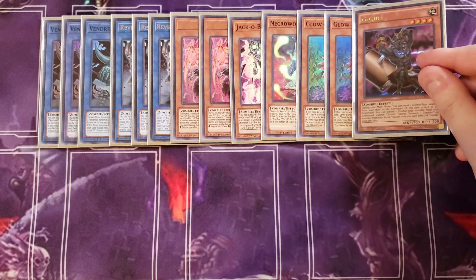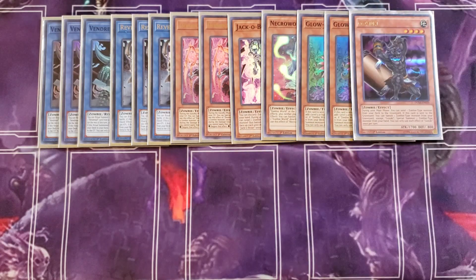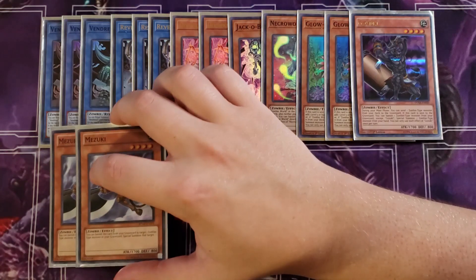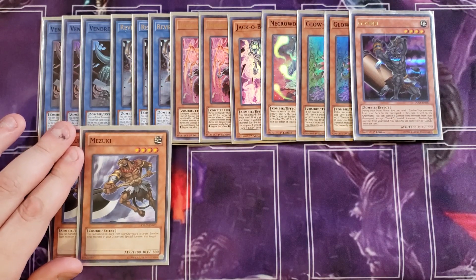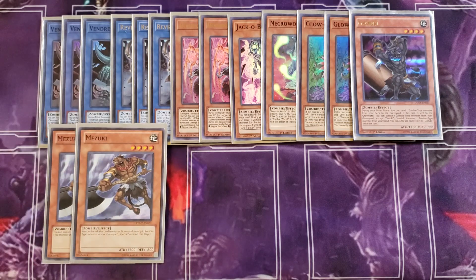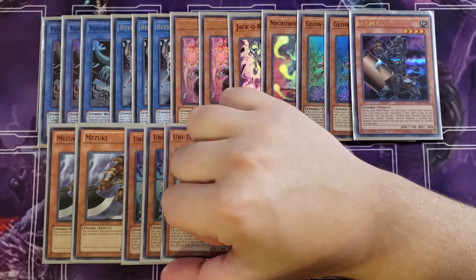We play a single copy of Gozuki. This card is basically a walking Foolish Burial — during the main phase you can send a zombie monster from your deck to the graveyard, and if this card is sent to the graveyard you can banish a zombie from your graveyard and special summon a zombie from your hand. We then play two copies of Mizuki. Mizuki can banish itself to special summon a zombie back from the graveyard, which is powerful for getting back any zombie — especially your Vendred monsters that have been properly summoned.